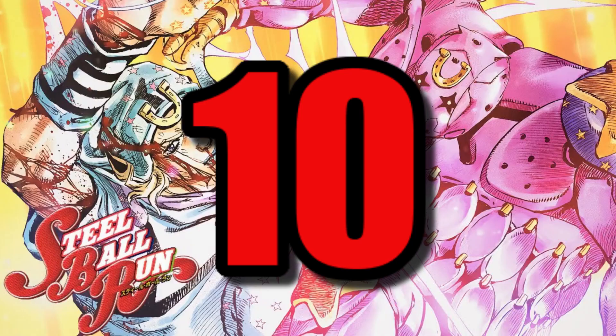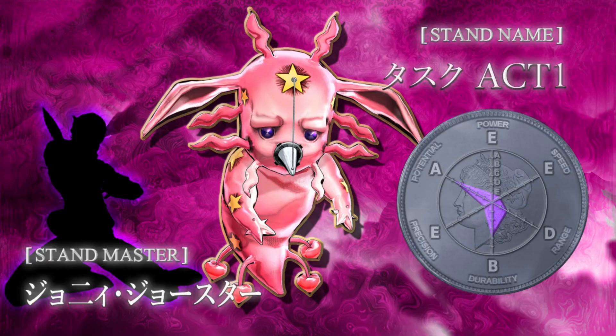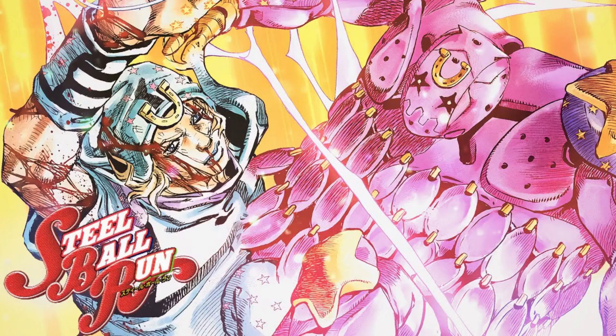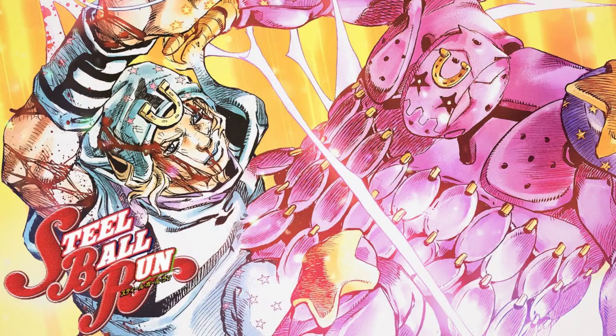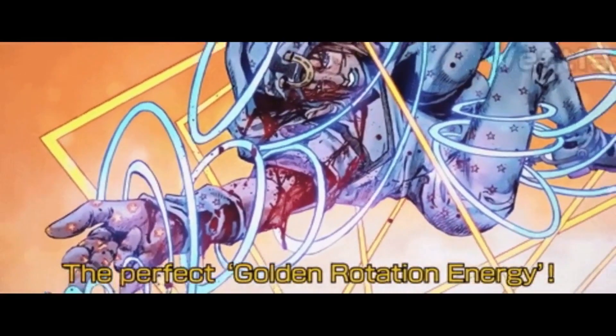Number 10: Tusk. How can someone not love this little elephant? I especially really like how it evolves over time. I think my favorite is either Tusk Act 1 or Tusk Act 4. I really like how the stand becomes super overpowered when Johnny uses the golden spin. I also really like how Tusk allows Johnny to shoot his nail bullets.